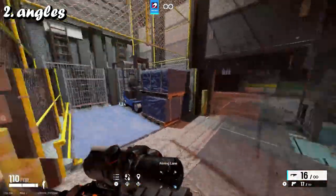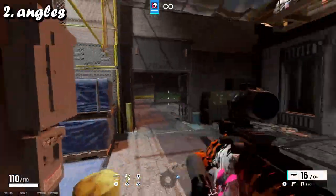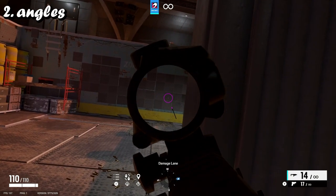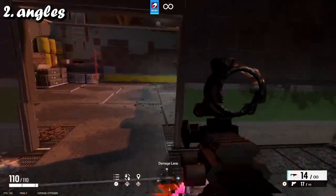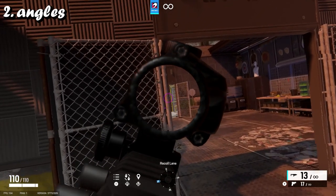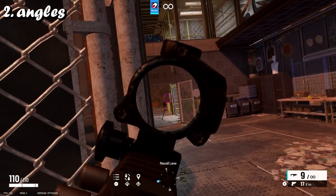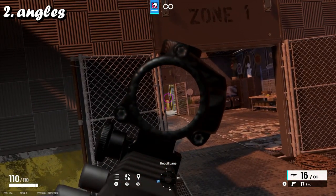There's another thing with angles and that's perspective. If you're standing right next to a wall, they're going to see more of your body when they swing. If I'm close to the wall, I can't see them but they can see me. If I stand further back, they won't see me until they get up close. It's best to be further away from the wall than close to it — if you're close to the wall, they're going to see more of you.